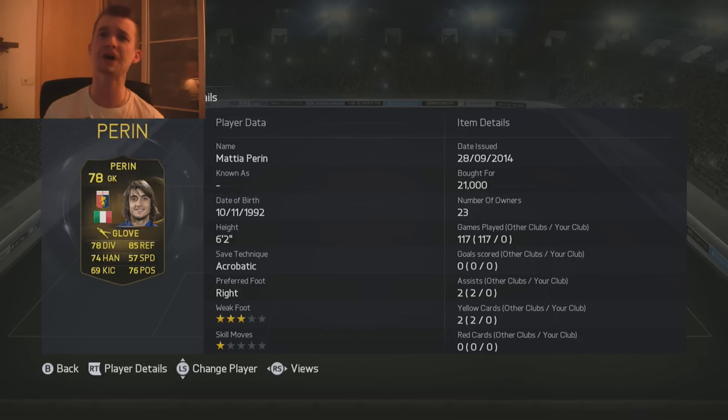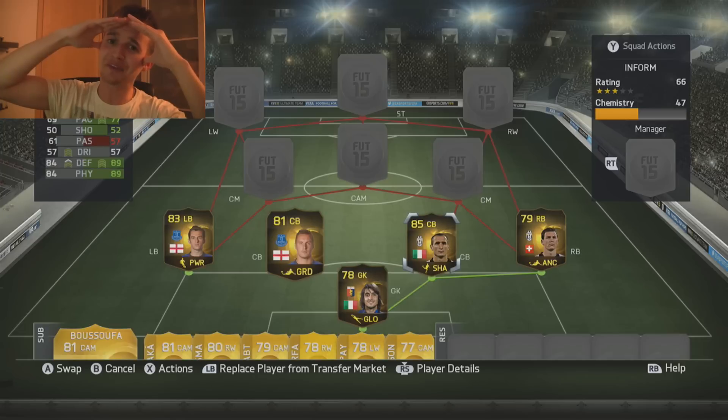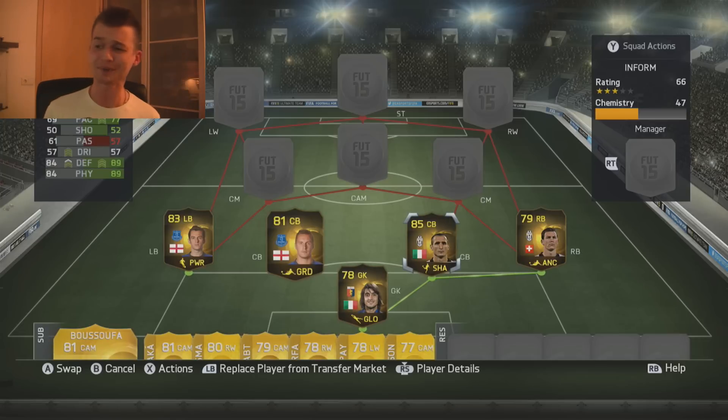I'm gonna kick this off with buying Mattia Perin in goal — 78 rated overall with 78 diving, 85 reflexes, 74 handling. You have got to be kidding me, look at my two center backs: Phil Jagielka and Giorgio Chiellini. They're both perfect. Jagielka has 69 pace, 50 shooting, 84 defending, and 84 physical. Chiellini on the other hand has 77 pace, 89 defending, 89 physical.